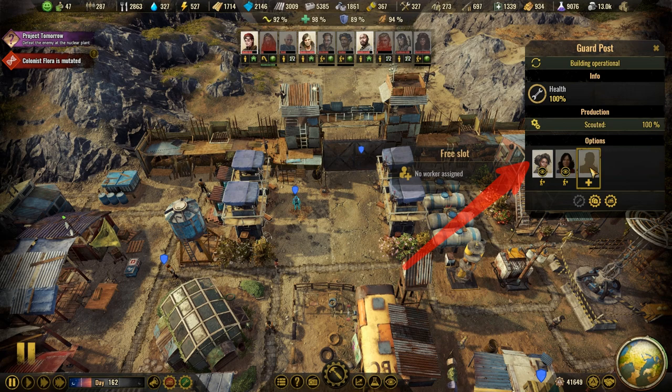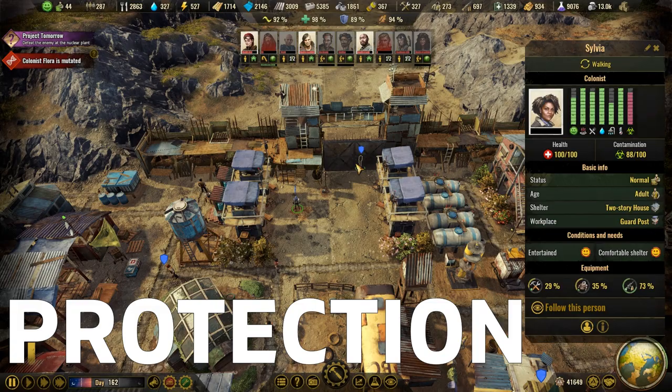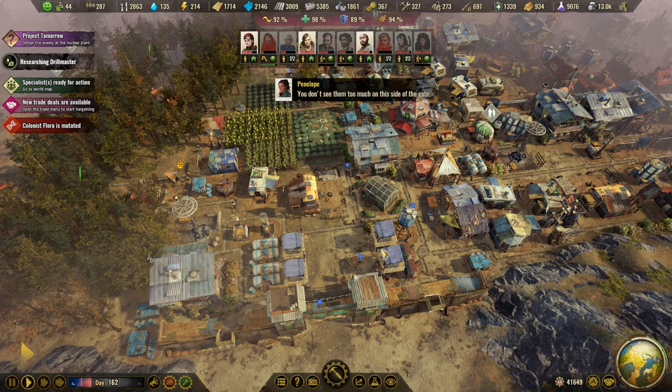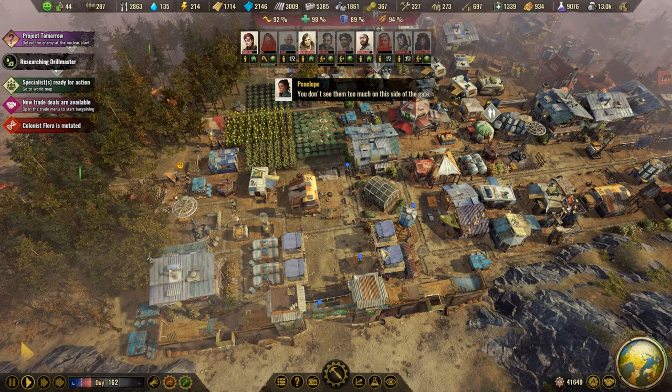Guard posts are used to scout the settlement's map and can employ up to three guards each. They are also a great way of concentrating your defenses at a single location if you build several of them close together like this. I constructed four of them right behind the gate after demolishing the previous buildings I had there, and improved my defenses against raiders immensely.